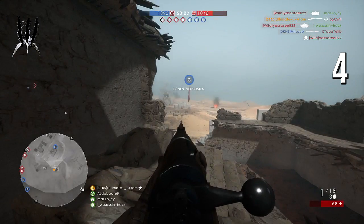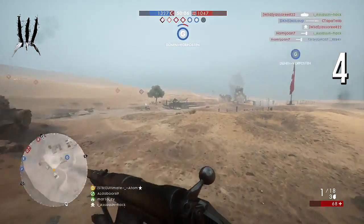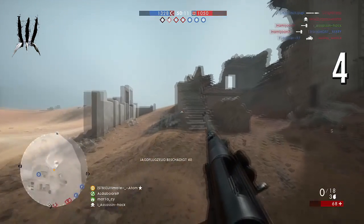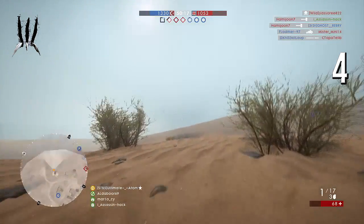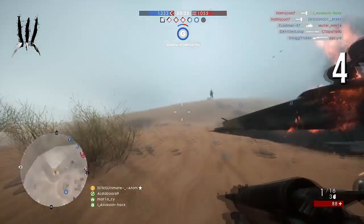Number four this week is sent in by Ultimate Atom — I think his first time on the Battlefield Top 5 Plays — using the anti-tank on Sinai Desert. He has the G flag, you know, the flag that's very off in the distance from all the main battle, trying to pick out a plane. After two hits the guy abandoned his plane.